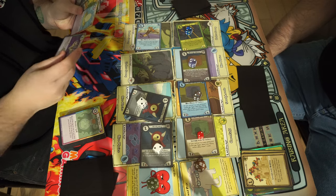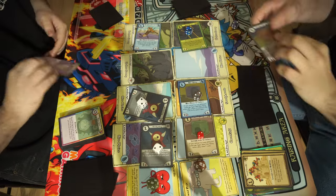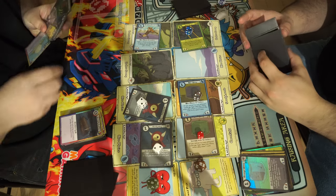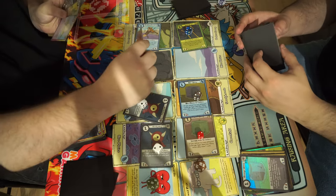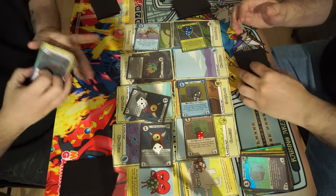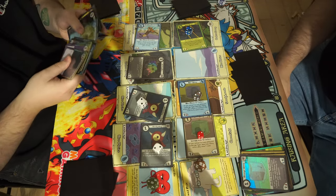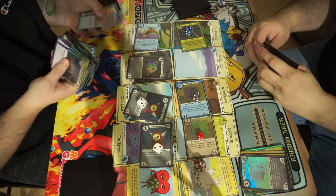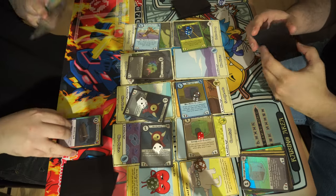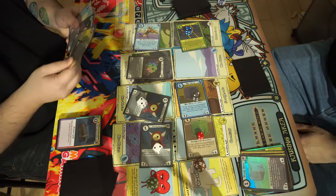He uses Empty Coffin and plays Fata Pillar. This card gains two attack for every five cards in the discard pile. He counts the graveyard — there are twenty-eight cards — so that's ten power for Fata Pillar. He then uses Incredible Egg to mill two more, bringing it to twelve power. He needs to deal three more damage but doesn't think he can do it this turn.